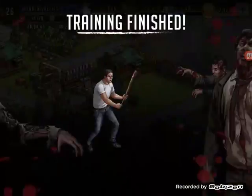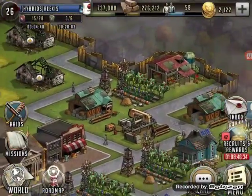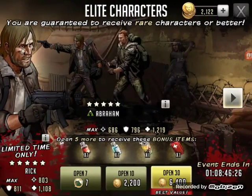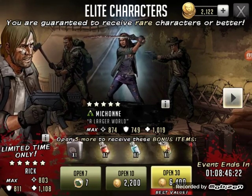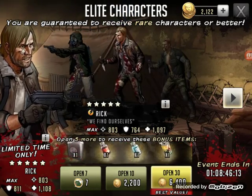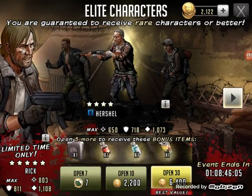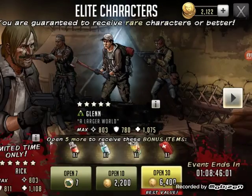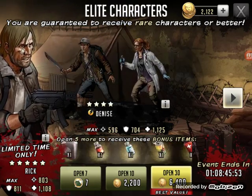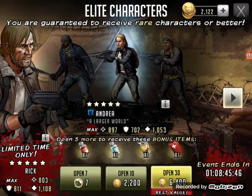Today we're gonna try the suggestion I had on how to get five-star characters. Each week there is an event giving extra bonus items if you open more than five elite token characters. It's logical if you're an advanced player to get at least five. Every month, if you do this four times — once each week — the odds of getting a five-star at least once are moderately high. Let's see if this is true.